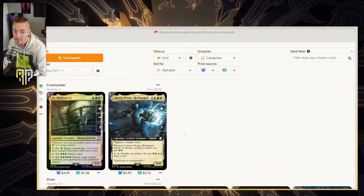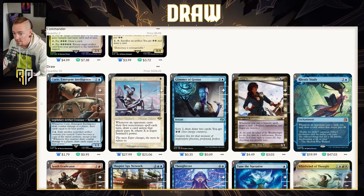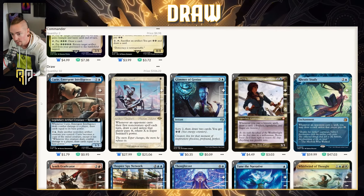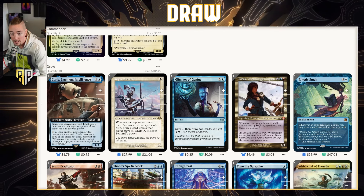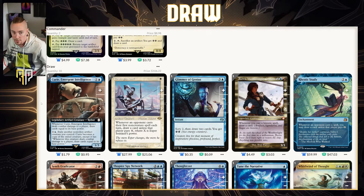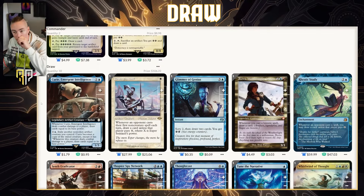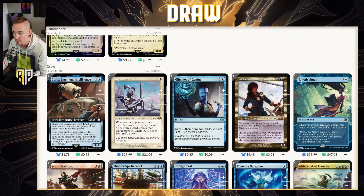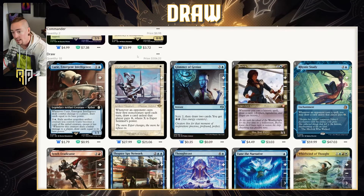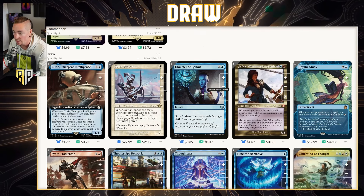We're going to be trying to kill people with the robot — that's what's going to happen. In the draw section: Curry/Emergent Intelligence comes in and is a really interesting way to create a copy of Liberty Prime that, whenever this creature deals combat damage to a player, draws cards equal to its base power. You end up sending Liberty Prime back to the command zone by exiling it, but you turn Liberty Prime into an absolute house. As Per Sentinel is white, it's in the deck — an incredible draw engine, much like Rhystic Study, which is also here.